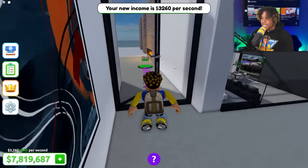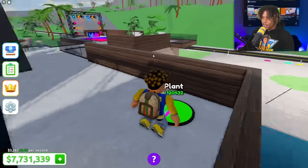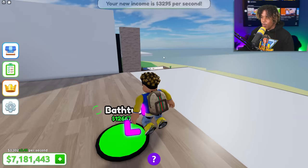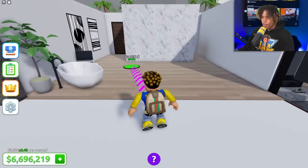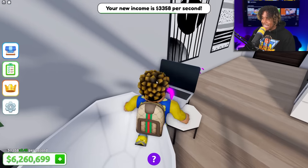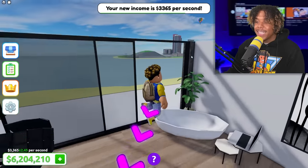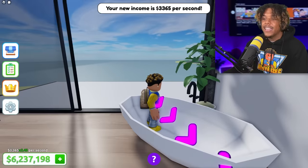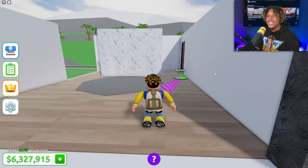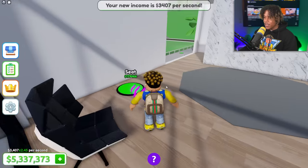Let's head back up to the second floor and finish it. Let's get some paintings and plants. Let's go into this room we haven't started yet — paintings, oh this is gonna be a nice bedroom. Wait, is this a bathroom or a bedroom? It's both! We can sit in here and go on our MacBook while taking a bath with an amazing view of the ocean. This is literally goals.